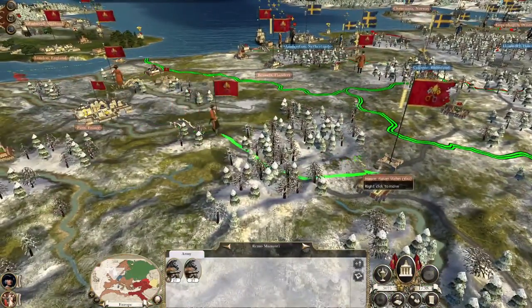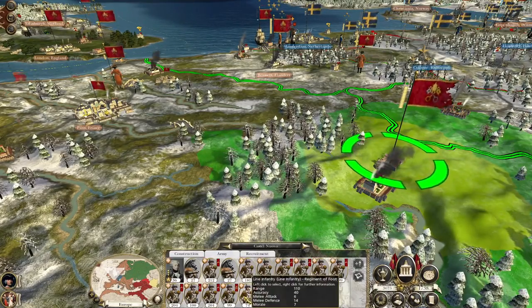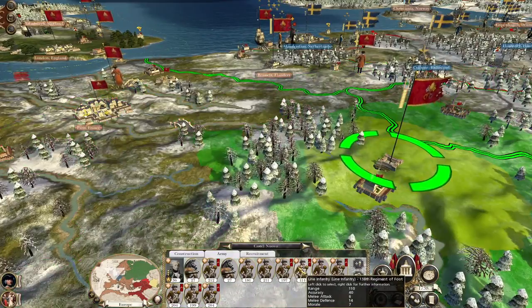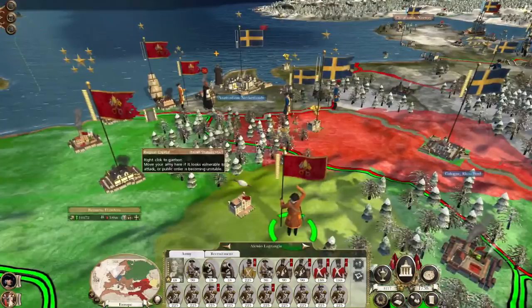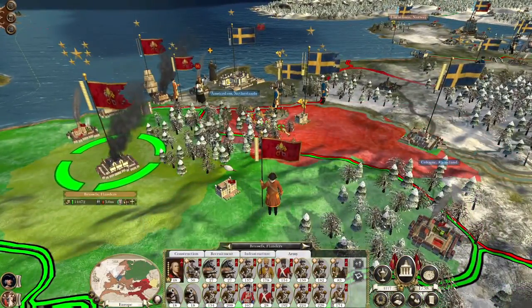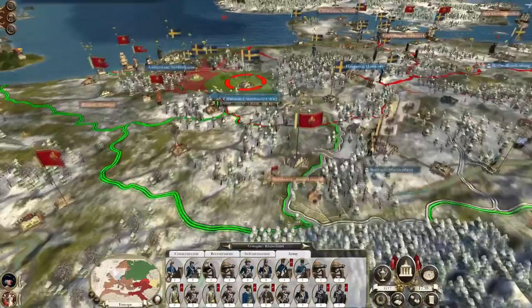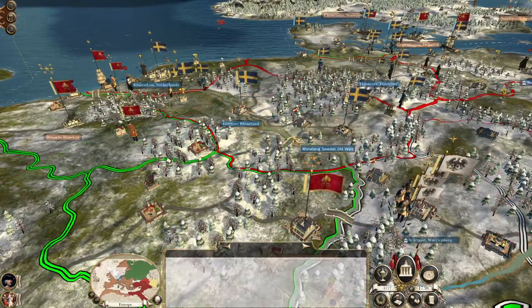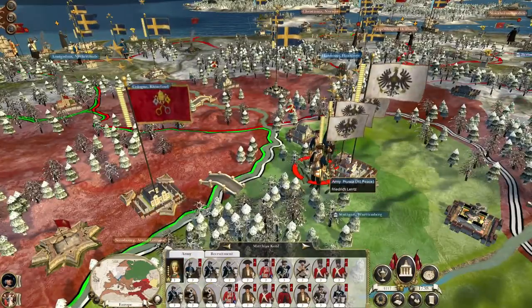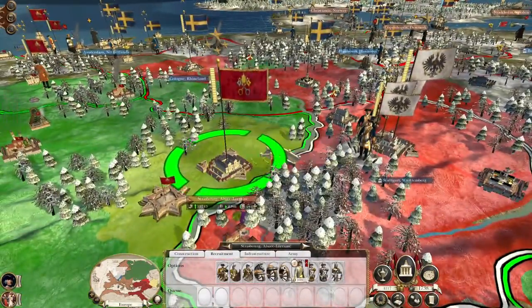Let's take the heavy guns over here. You're recruiting seven units, which means you need to lose two units of line - let's combine them into other units. These two are going to remain in position, but once these guys are replenished they're going to move in and hit. Alessio Langrangia is going to siege Cologne. When we've dealt with these guys, they can move up and take this bridge. These guys may end up sitting on this bridge in case the Prussians try to make a go of it - that would be an almighty bridge battle and I'd likely keep spamming infantry from Strasbourg.